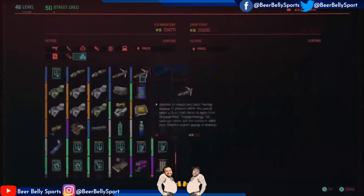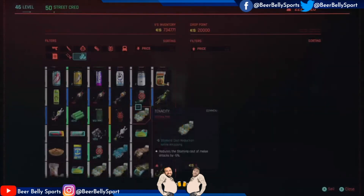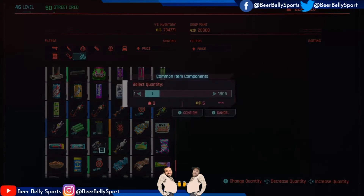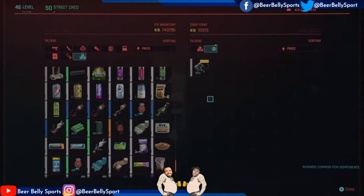Let me show you how to do this. For instance, let's get some more of the commons. As you can see, I've got 1,805 of them right now. If I sell them all, that's $9,000. You sell them all back to the vendor you're at, and then you exit out.